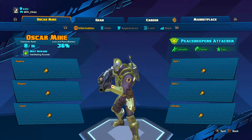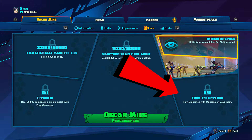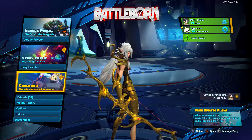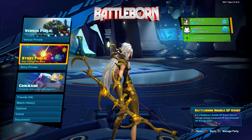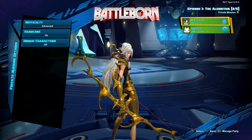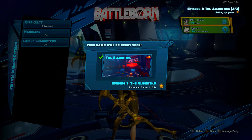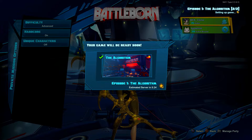If you go to your lore challenges, on pretty much every character there's one where you need to complete a certain amount of missions with a specific character on your team. For example, Oscar Mike has one where you need to complete five missions with Montana in your group. In our group nobody really plays as Montana, and trying to get him on your team in multiplayer can prove to be a little tedious if you don't have friends to play with. This little trick allows you to complete this challenge in 10 minutes or less.